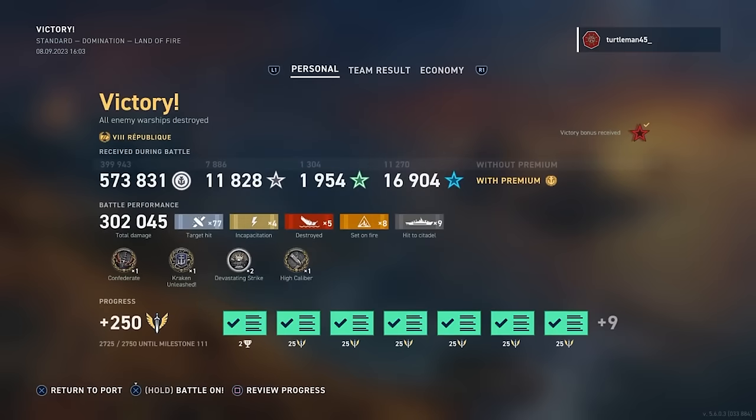Fortunately, just look at the damage - over 300,000 damage and a five-ship Kraken. 302,045 damage, top of the leaderboard, 3,300 base XP, with a Confederate, High Caliber, Kraken, and a couple of dev strikes. Let me know what you guys think in the comments below - have you noticed certain ships tend to have 'Fight Fire with Fire' or do you assume everybody has it? Turtle Man, thank you so much for sending this in. If you like what I'm doing, punch the like button, leave a comment, subscribe, and I'll see you in the next video.